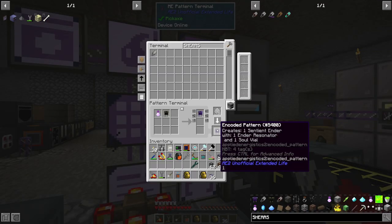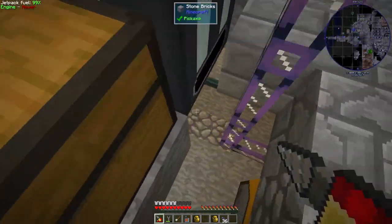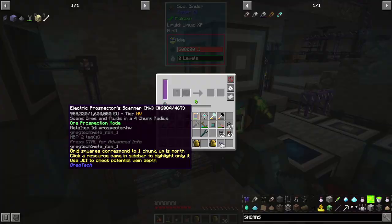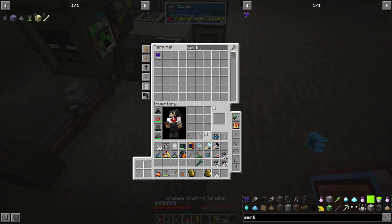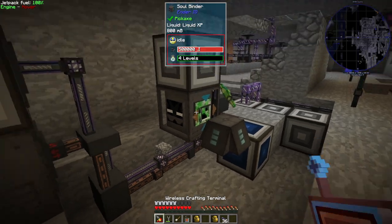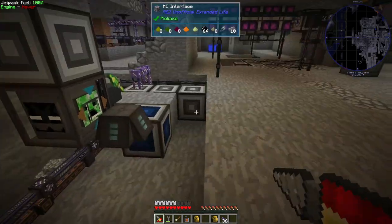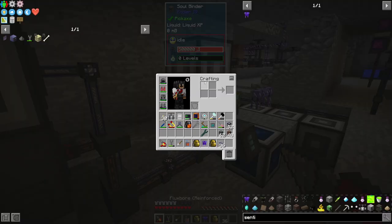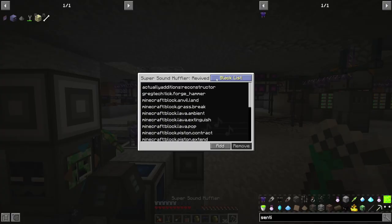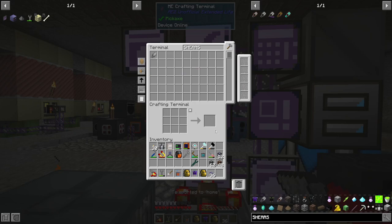The sentient ender goes into the binder. We do have the experience to cook it up - we didn't use it yet. Sentient ender - there we go, I forgot the name for a second. It should pop out there - and there we go, nice! There is our sentient ender resonator. We can't mute these machines like we can with the GregTech stuff, so the sound might get on our nerves as we get closer to crafting things more often.